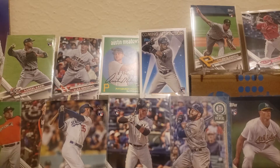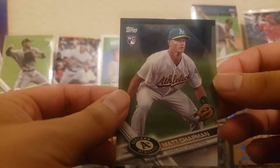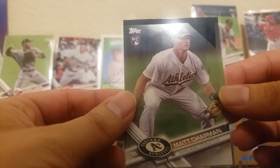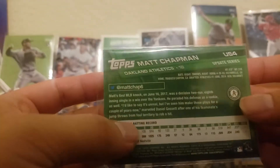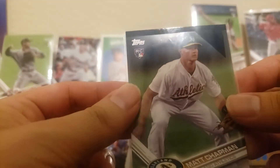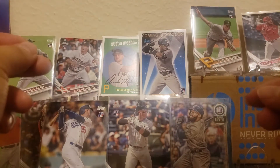Hey guys, what is up, it's me Rob, and I'm back sleeving up and showcasing some of my big rookie explosion hits from last break. I'm gonna start off with this Matt Chapman here — up-and-coming player. He's holding it down at first base alongside Matt Olson, and this is a really good condition card I really like. It's one to just hold on to. This is out of 2017 Topps Update.